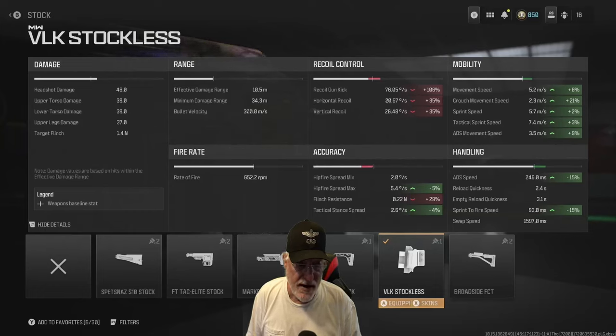The sprint-to-fire is absolutely blistering at 93 milliseconds. Hip fire is still good. And if you look at the damage, it didn't change — still 46 to the head, 39 to the upper and lower torso, and 37 to the upper legs. That's pretty strong damage.